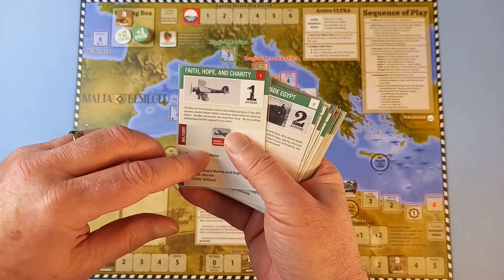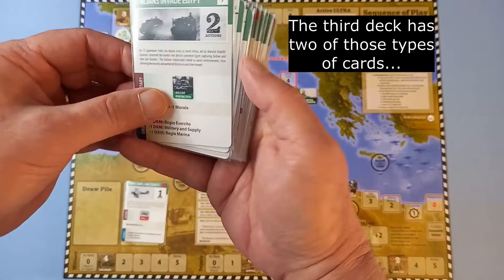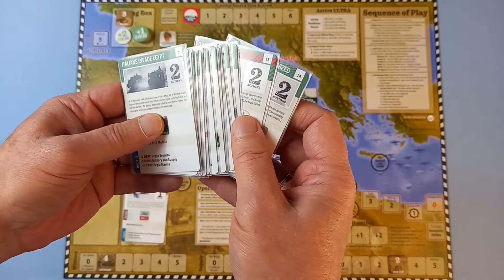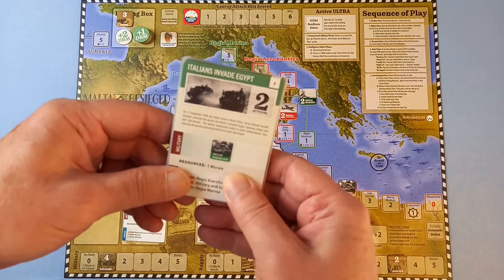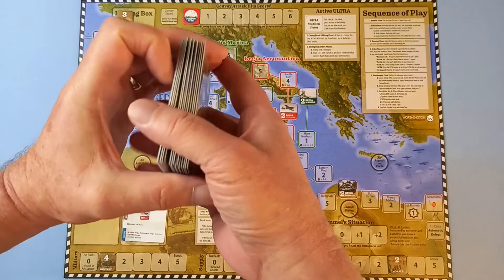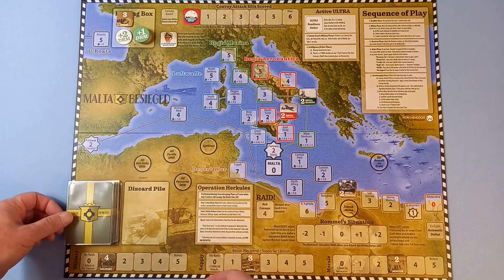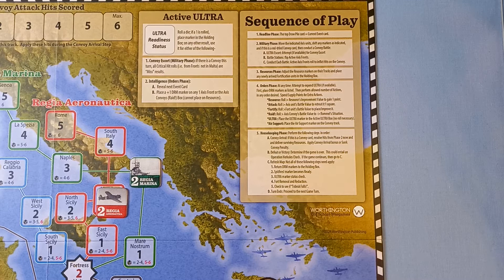For the first epoch deck, the first two epoch decks have a red square in the top right corner — that's the seeded card that starts the deck off, so we pop that on top. The others are shuffled. You could keep them in order for a proper timeline, but they suggest you shuffle them, and that goes on top. I think we're ready to start.